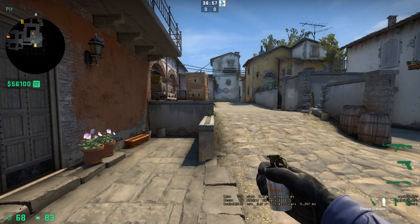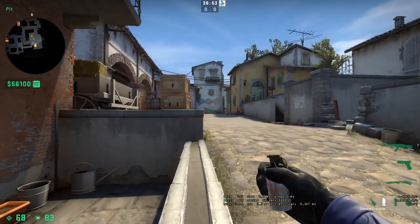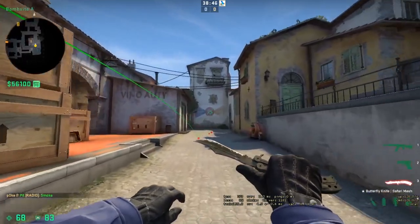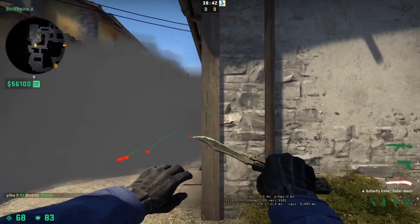If you're in the post plant and you want a quick way to smoke moto consistently, come up to this little ledge here, aim at the top of this window, move to the left a little bit, and throw. Pretty easy way to smoke moto in the post plant — does not leave any major gaps.